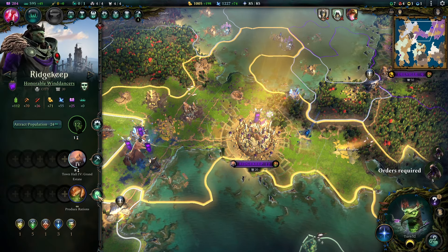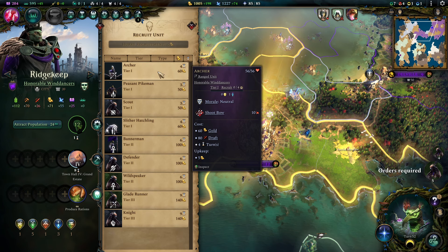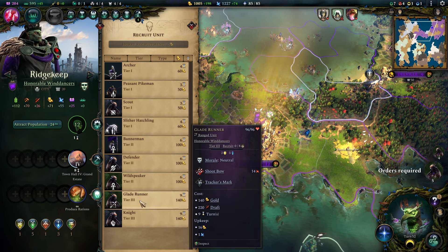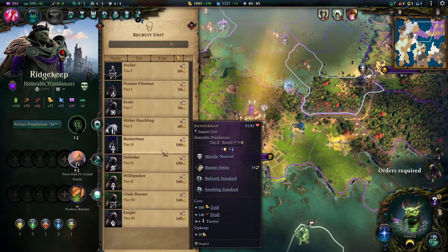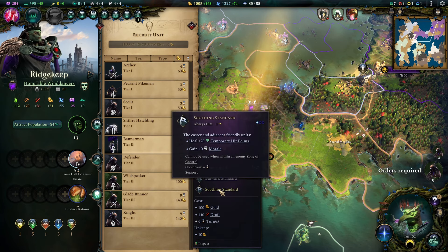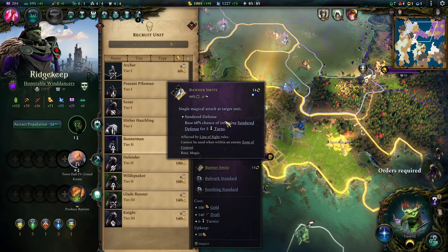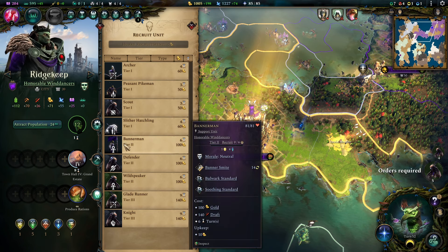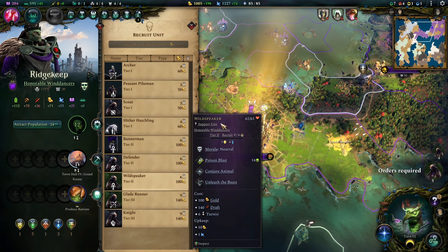Strategy-wise, early on you want to get out as many Peasant Pikemen as possible, and a handful of archers are a necessary evil. In your first three banners of six, you should have three or four archers, but these will get replaced eventually with Glade Runners. This build requires its Tier 2 Town Hall fast — you want those Bannermen. They provide an AoE boost of your defenses, an AoE point-blank heal with a morale boost, and they can prime enemies to suffer harder. The Sunder Defense trait on these guys is a hidden superstar in the roster.